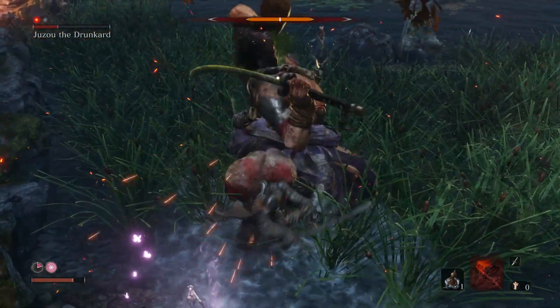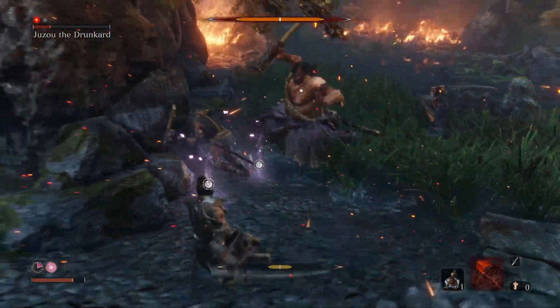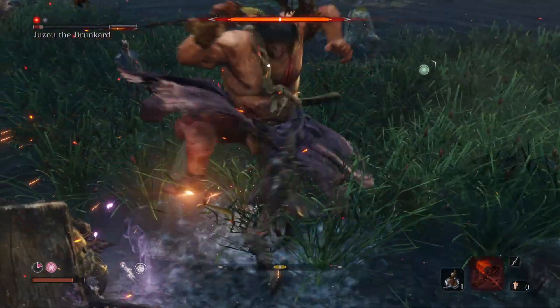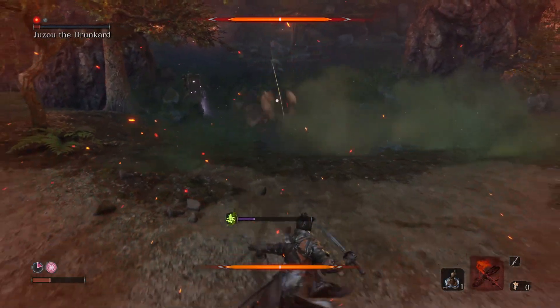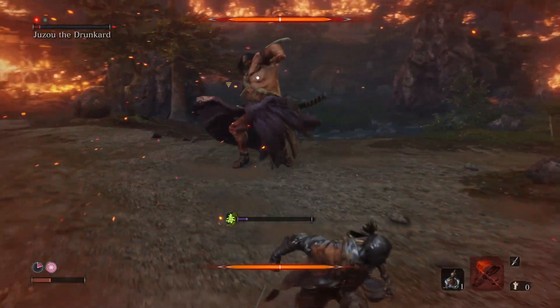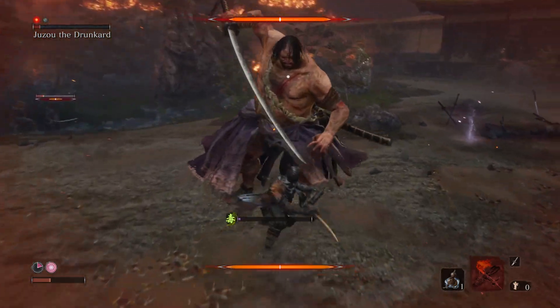If you want to keep this fight pretty quick, I would recommend using the summon near the end and then just focusing on building up that stagger. Now we took down Juzo while keeping that shielded enemy there. I was getting worried because we had his stagger bar very high and ours was built up really high as well, but we were able to get in and get the victory. The reason for it is because we were staying mobile.